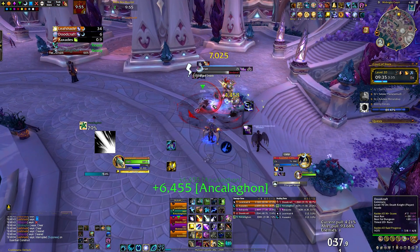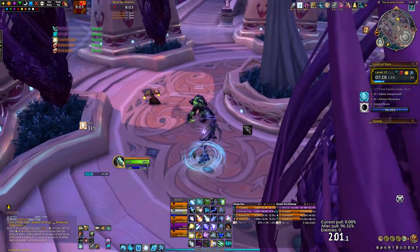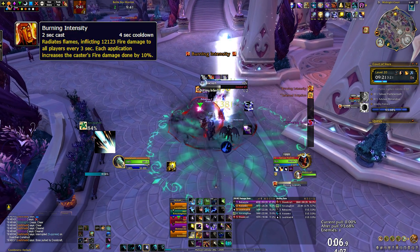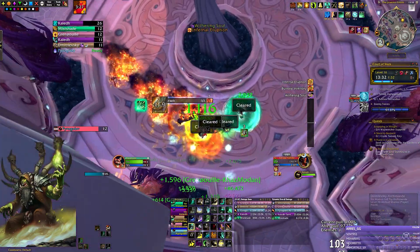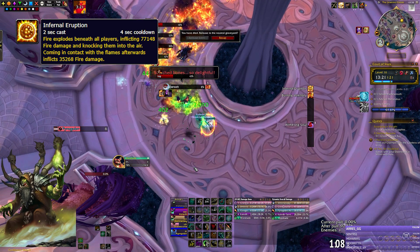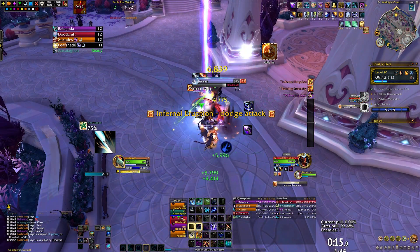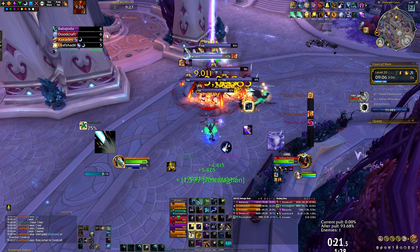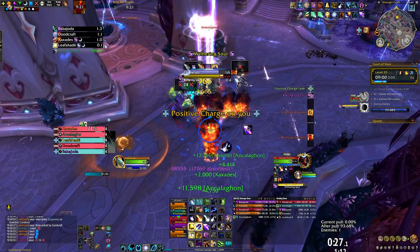Once all three minibosses are down, you can go pull Lady Flamewreath. If you clear the patrol in front of her, you can pull her where she stands and use the entire area for the fight. If the patrol is still active, pull her inside. Lady Flamewreath has three important abilities: Burning Intensity, dealing pulsating AoE damage and increasing her fire damage done; Withering Soul, a debuff on your party reducing health and speed — rotate interrupts on this; and Infernal Eruption, spawning fiery swirlies under your feet which explode, dealing damage, knocking up players, and spawning Imps. Kill them quickly and don't let them cast. Stack on your tank so you can spawn all the Imps in the same location and zerg them down fast. There will be fire where the swirly spawned — move away and don't dash through it while trying to kill the Imps.